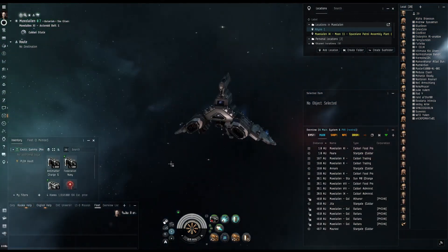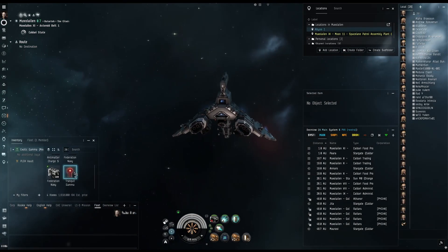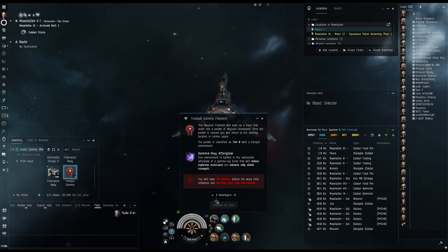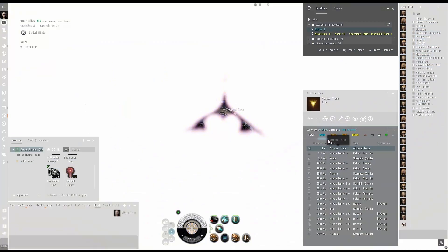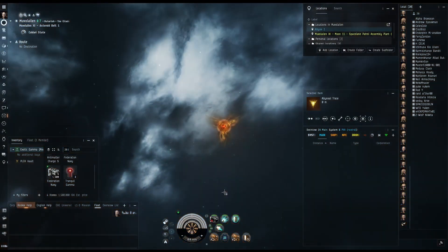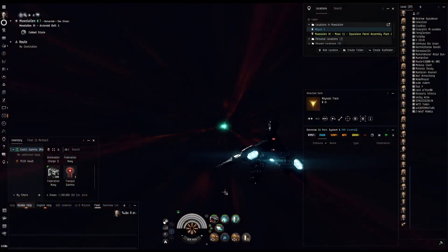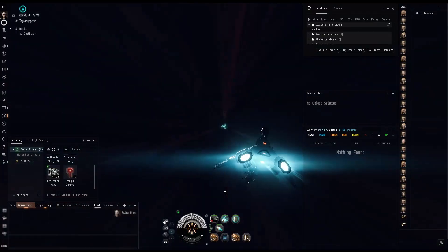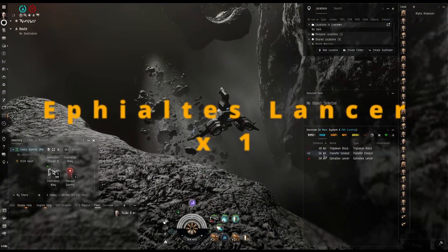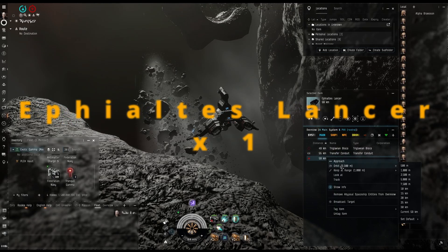Today we're going to use this Merlin and do a couple Gammas — so we're doing tranquil Gammas. Let's change that to frigates and go into the abyss. This character has only done a couple and mainly just in a destroyer, so this should be interesting. His skills are still fairly low but I am building things up.